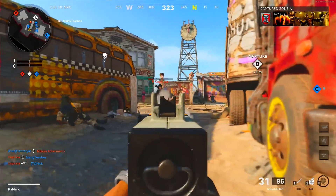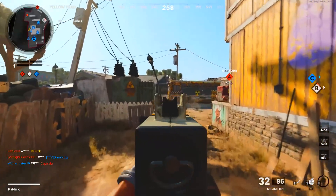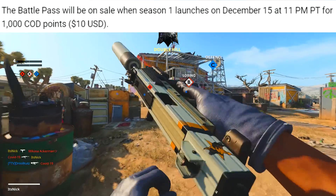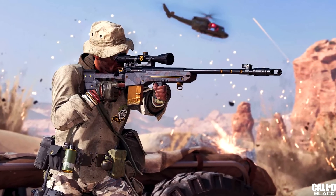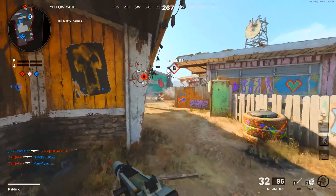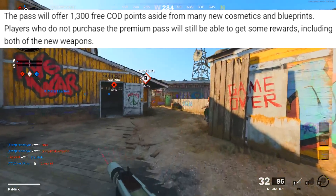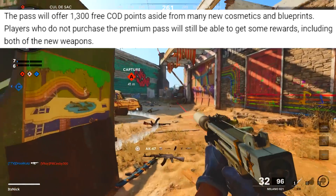We are getting two free weapons in this season — congrats, you don't have to buy the battle pass for that. The battle pass will be on sale when Season 1 launches on December 15th at 11 PM PT for 1,000 COD points, which is 10 USD. There's also a 2,400 bundle that gives you the first 20 tiers — don't pretend that's a sale, that's the price every single season.